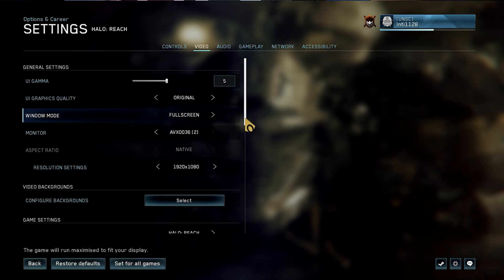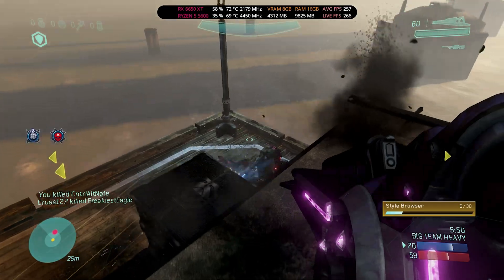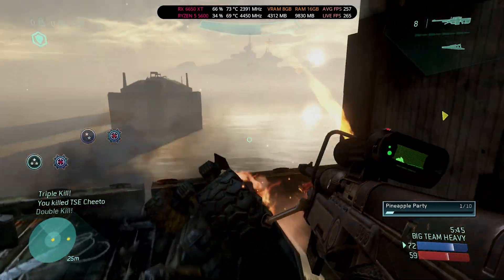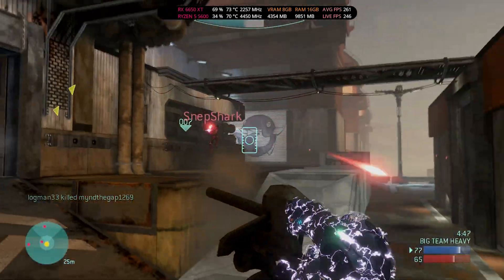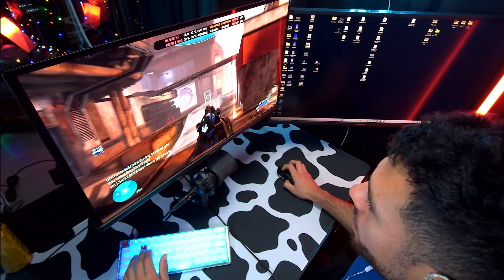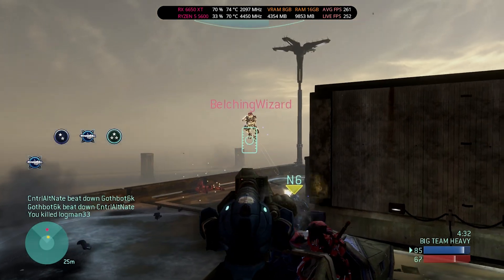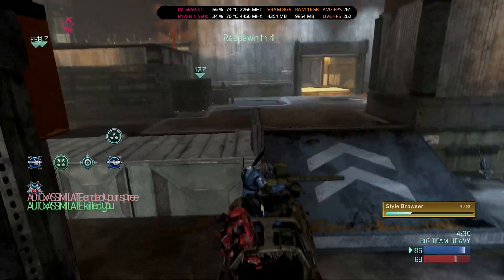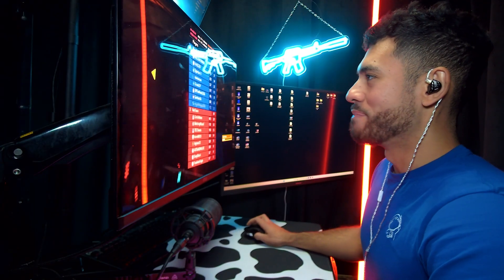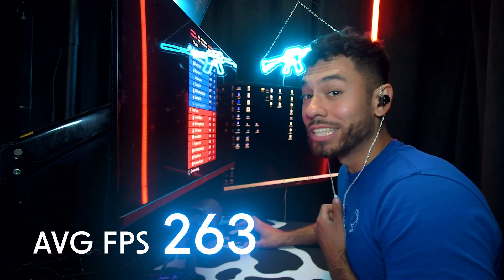Halo 3, medium settings. That's how you do it, baby. This thing is a one-shot kill, dude. I'm gonna kill the whole lobby with this. I just got an overkill. Good game, guys — we were losing but we came back for the win. Average FPS for Halo 3 from the Master Chief Collection: 263.